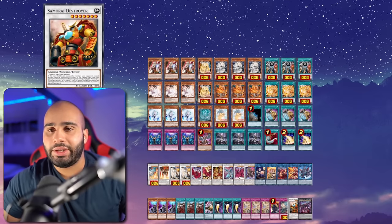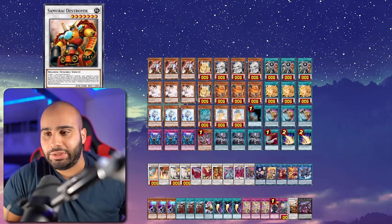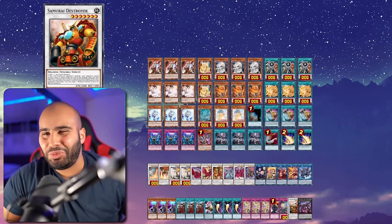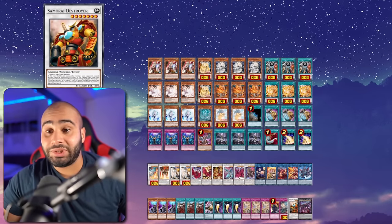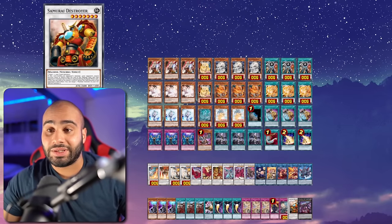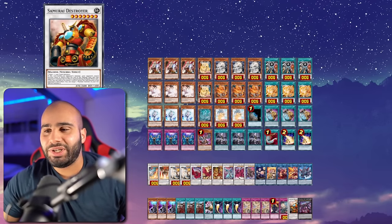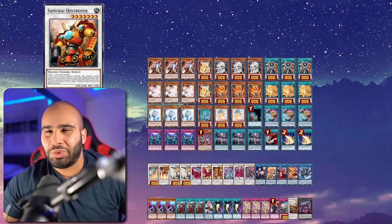Samurai Destroy is a really good card. Cyrus Quantum Dragon is also pretty nice. Both share a common trait of being really nice against Yubel, because Yubel monsters are indestructible by battle and also make you take damage - really annoying to deal with. Samurai Destroy: when it battles, your opponent cannot activate cards or effects until the end of the damage step, and the effect of the monster you're battling is negated during the battle phase. That's really nice for dealing with indestructible, floating monsters.